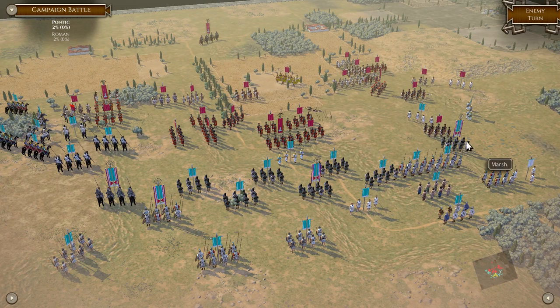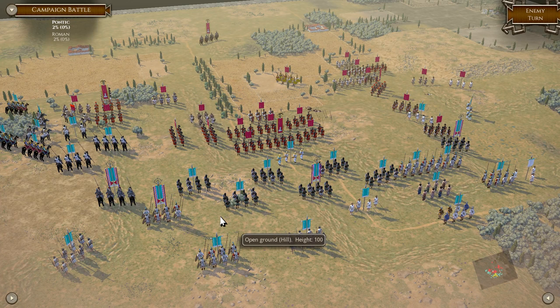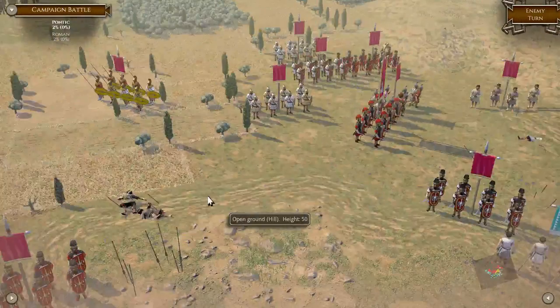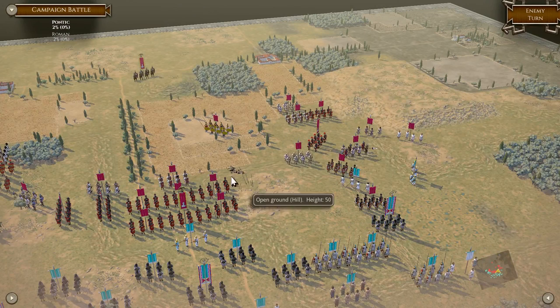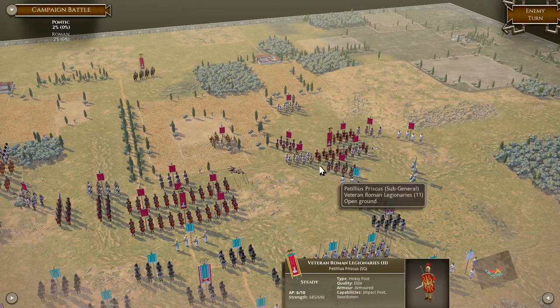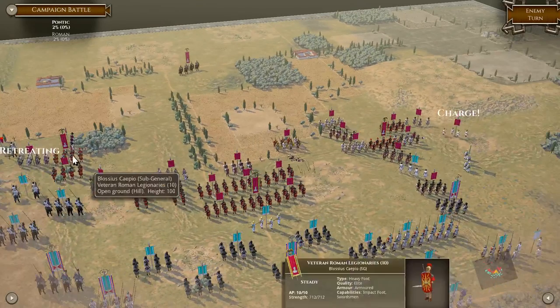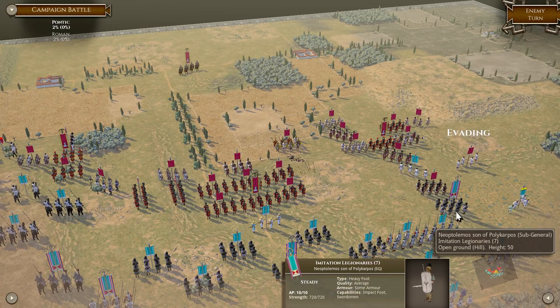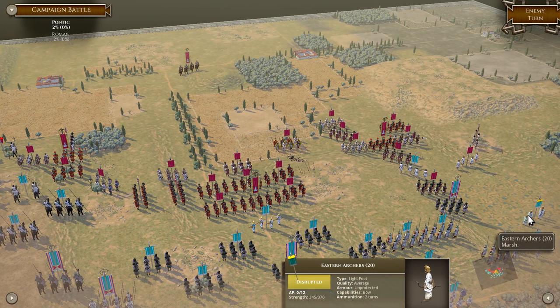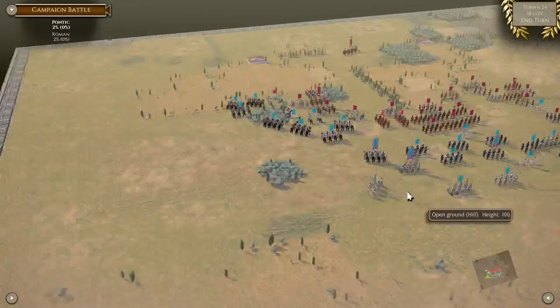They're avoiding the marsh, which means a lot is going to get pinned down on our general. Note how they're all sticking within the valley and avoiding the marsh. So I'm trying to funnel them, and then I'll be able to swing around them ideally. I'm funneling them in a couple different spots — that is really what I want to do. Those units are retreating, I'll probably be able to kill them next turn. My archers have fled to the marsh, which is good, because they're light troops so the marsh won't really impact them.